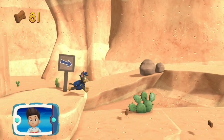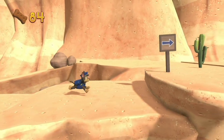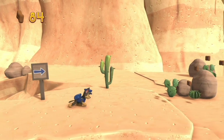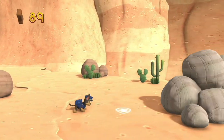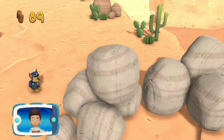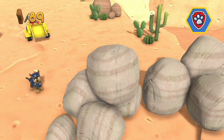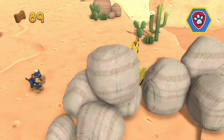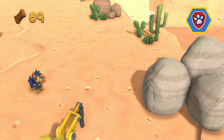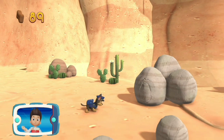Collect all the pup treats in a mission to earn special pup treat awards. Those rocks are blocking the path. Yelp for Rubble's help to move them. All right, now we can keep moving.